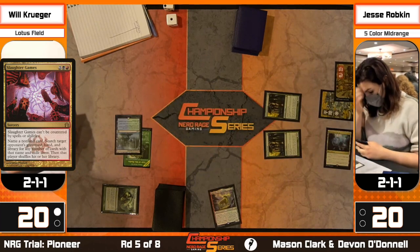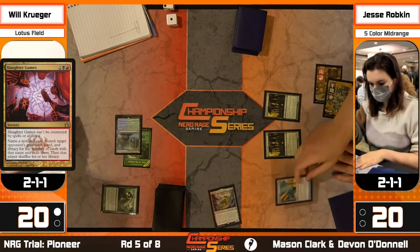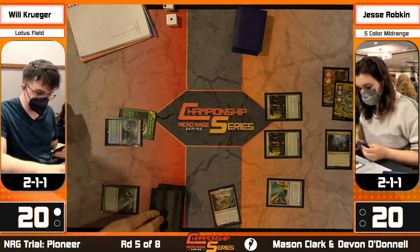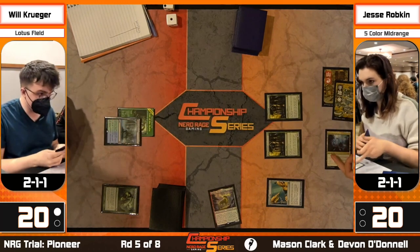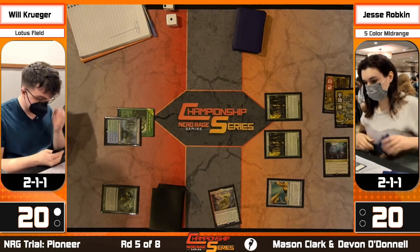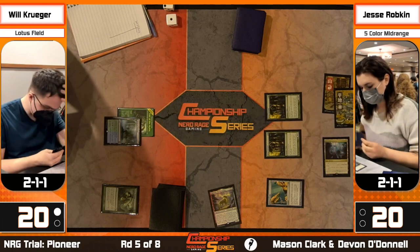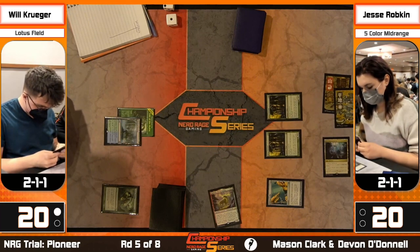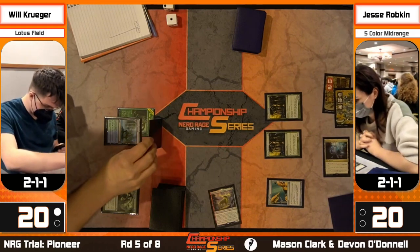We see Epithemule from Jesse, very likely naming Thespian's Stage. Theoretically if you extract other win conditions from Krueger's deck, later in the game you might want to name Lier, but early on you're almost always going to want to name Thespian's Stage. Krueger is taking a moment to think, looking at castle and Sylvan Scrying. He might grab a Boseiju here to answer the Epithemule - that's one of the big innovations: Boseiju as a tutorable answer to half your problems.